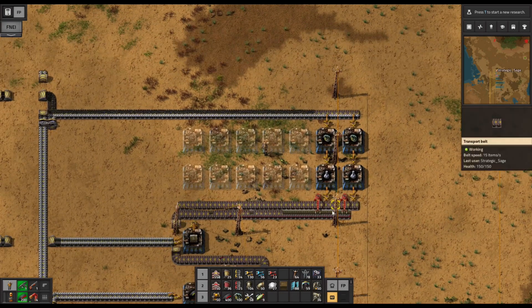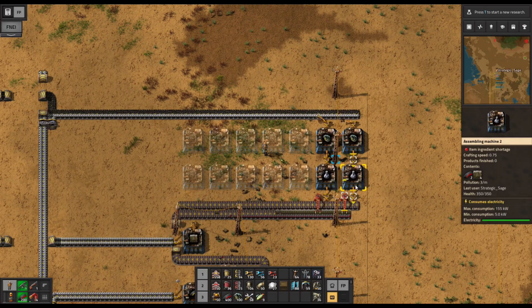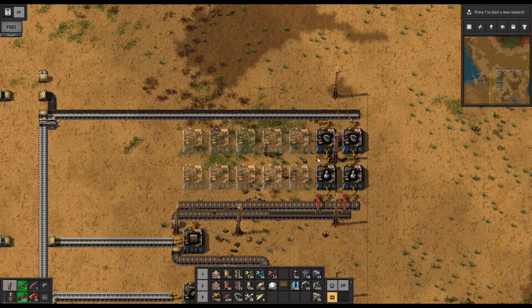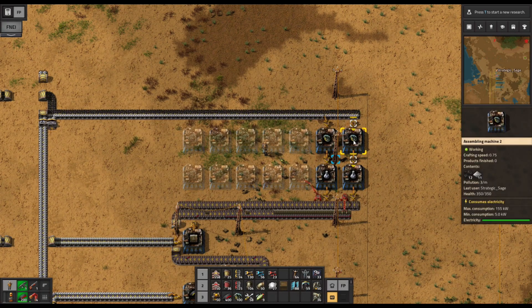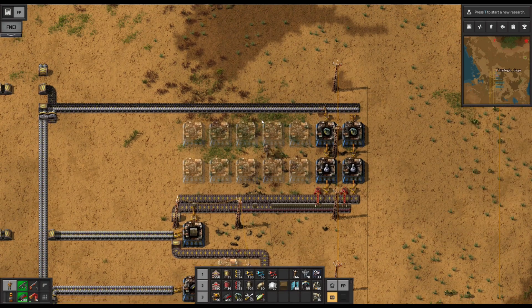Here's our black — or gray, whatever you want to call it — military science setup, and this is a little bit more involved. Each assembler is going to produce two at a time, but they produce at half the speed that our red automation science goes. So two assemblers with five more to upgrade later is going to work just fine. The grenades actually produce slightly faster than they're needed here, 8 seconds versus 10 seconds, so direct insertion makes sense. We've got our coal and our iron there.